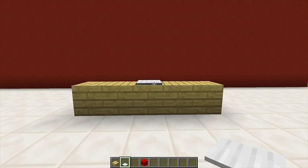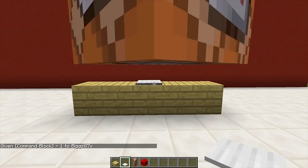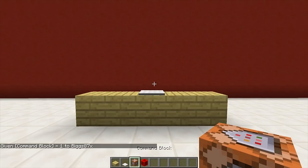The next thing we need to do is give ourselves a command block. To give yourself a command block you need to type this command in chat: slash give, then your Minecraft name, then type "comm", press tab, press enter, and that will give you a command block.